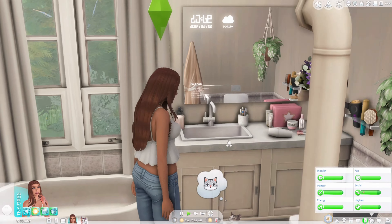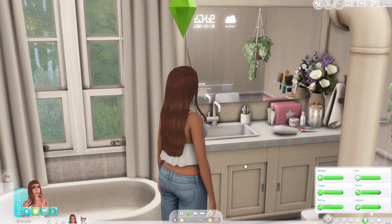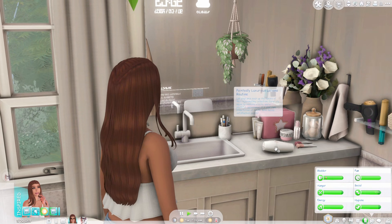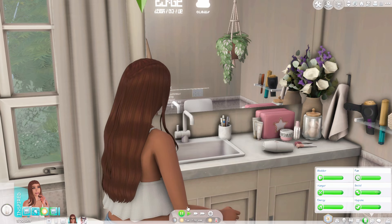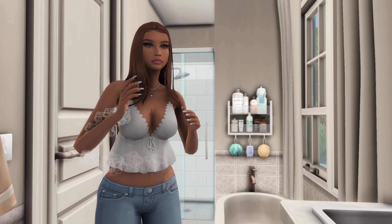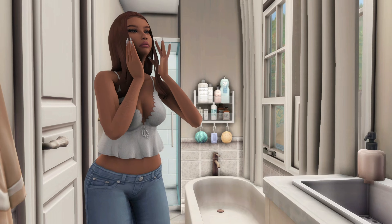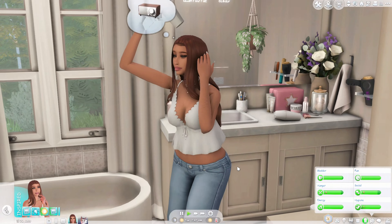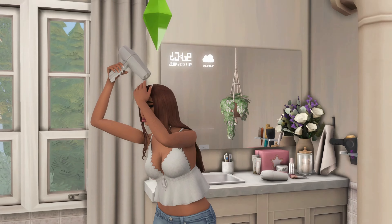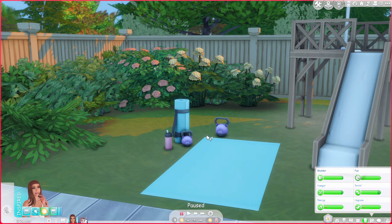This next mod is Kits Functional, which I absolutely love because the kits should have been functional to begin with. For the Bathroom Clutter kit, the hair dryer and the face cream are now functional. You can press use on the face cream and there's a whole animation. For the hair dryer, you hit use and your sim will literally just blow dry their hair — it is so cool.